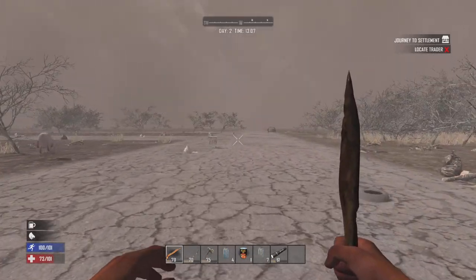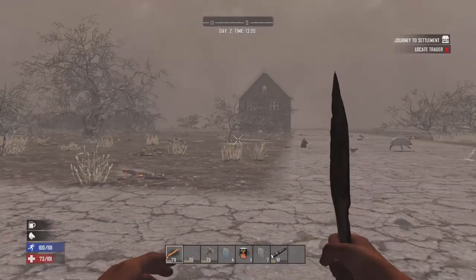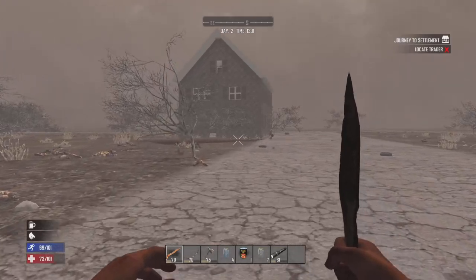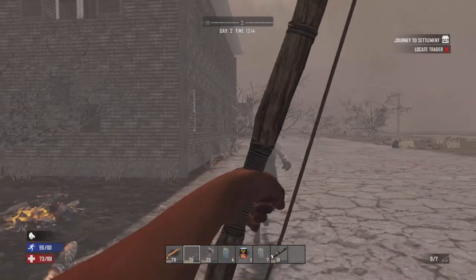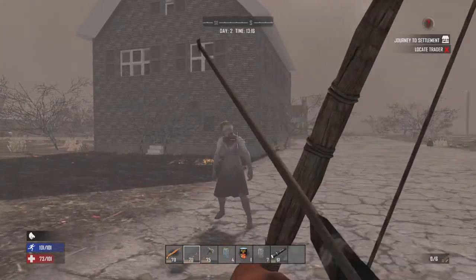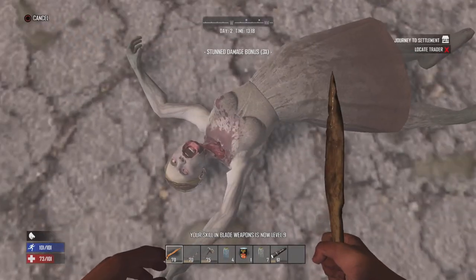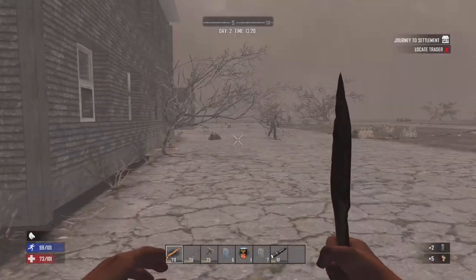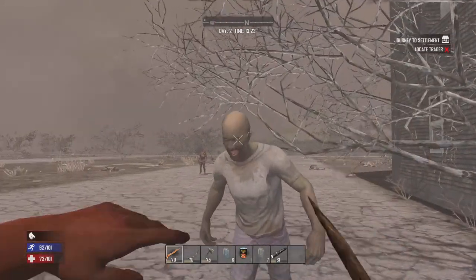Yeah, it looks like we've got a very good-sized town here. What I'm planning on doing is grading one or two houses, hopefully finding another short iron pipe so we can get the forge going, because I'm full up on loot and it would really help me. More shotgun shells and more water. I'm not picking up the sham sandwiches because there's not much use in single-player.